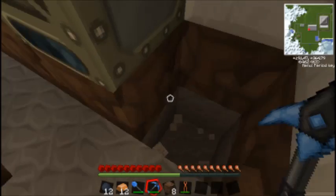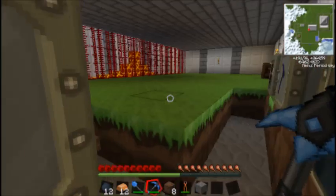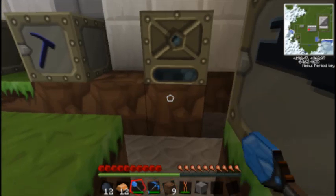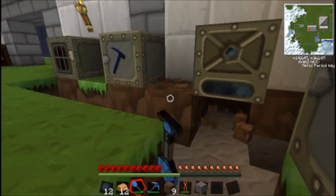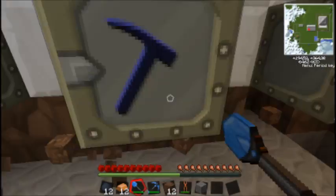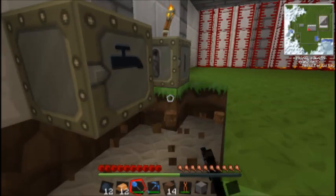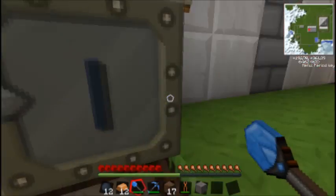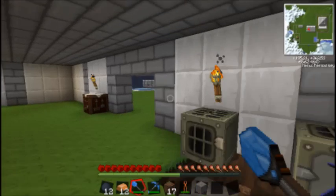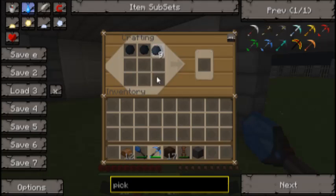Now, how do I want to do this? Do I just want to go like this? Move the way along — I think this is the best way to accomplish this goal. Here we go, and then we need to go back to the crafting table and put in the same old copper cables.